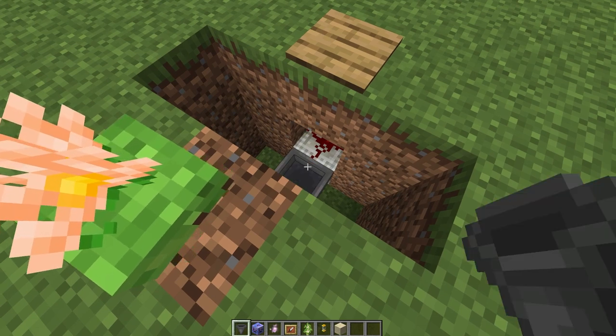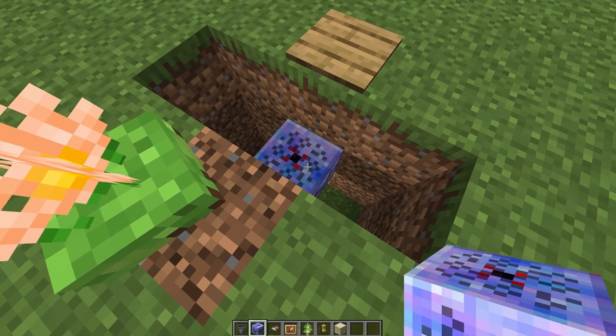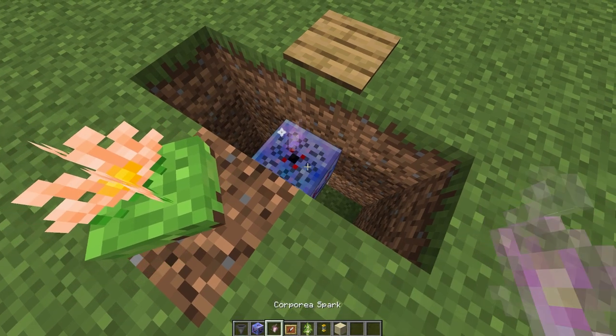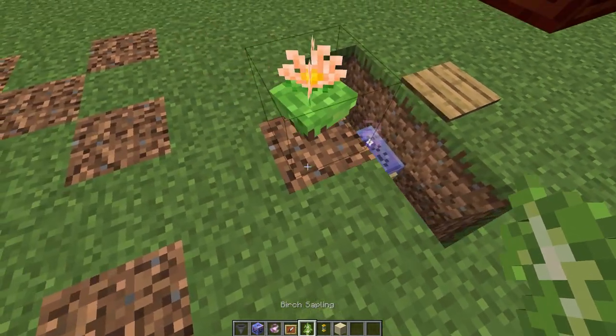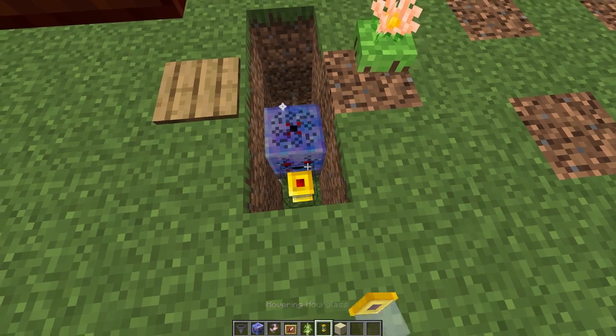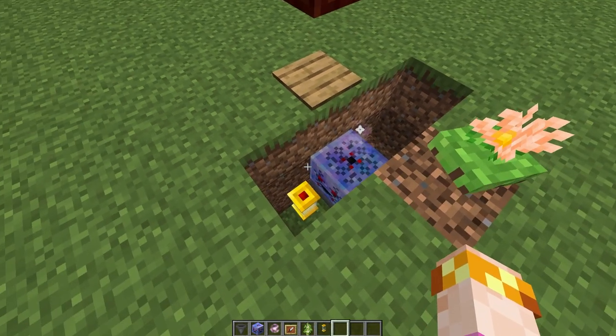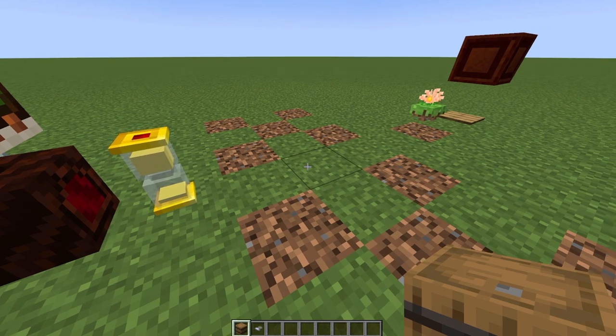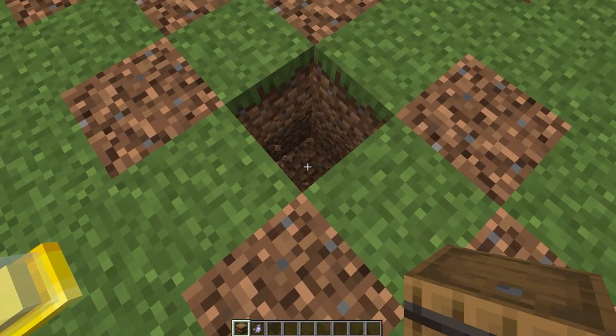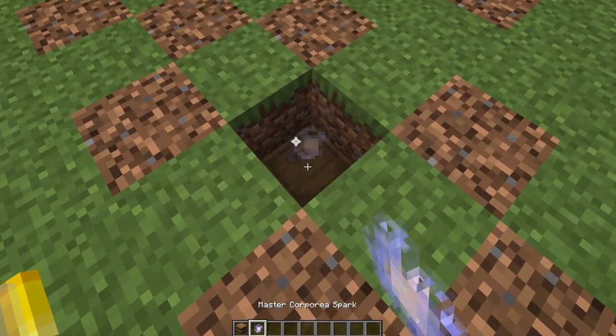Place a corporea funnel on top of the hopper and place a corporea spark on it. On one side of the funnel, place an item frame with a birch sapling in it. On the opposite side, place a hovering hourglass with one piece of sand in it. You can now fix the floor. In the center of the double X, dig down two blocks and place a barrel, then place a master corporea spark on it. Then you can cover it up.